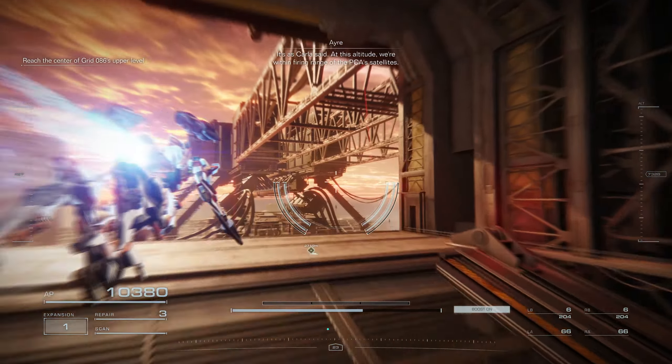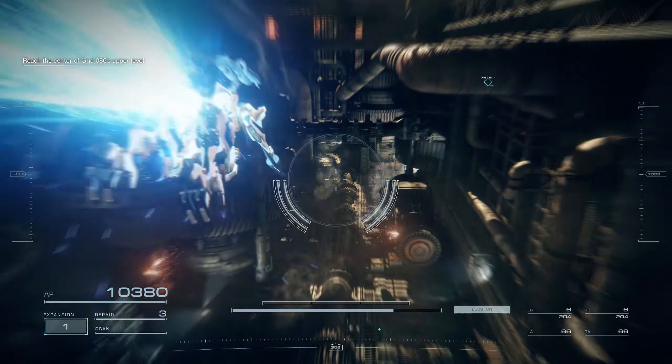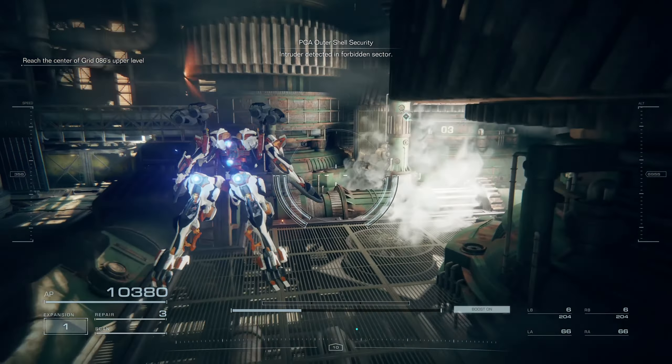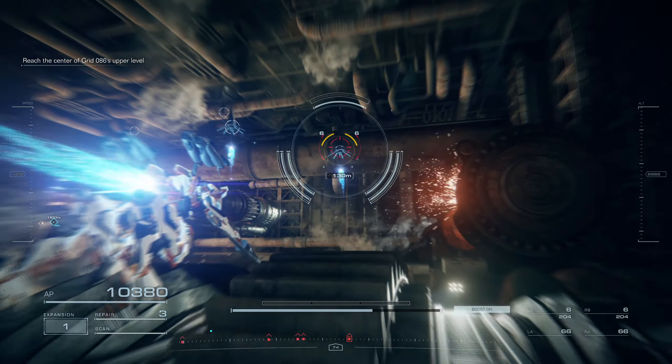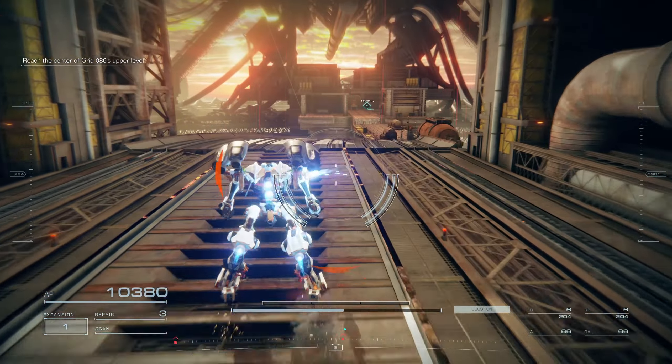At the very first part here, instead of staying up we're going to immediately drop down below the main area and go through this tunnel to avoid the stage hazard for a lot of it. There are enemies in this area, but as long as you're assault boosting or moving quickly enough, they're not a problem.